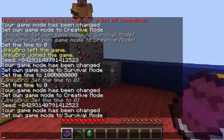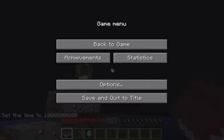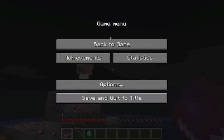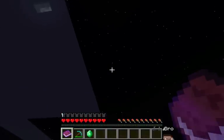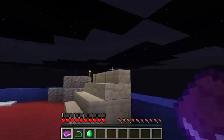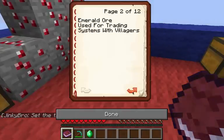The next one is realistic stars. You do time set with nine zeros to set it to night time, then I'll change my render distance to far to show you guys the realistic stars. They're very small but it looks much nicer.